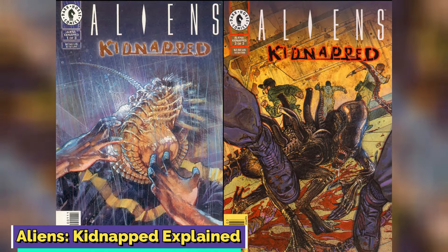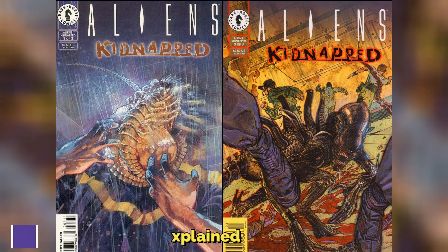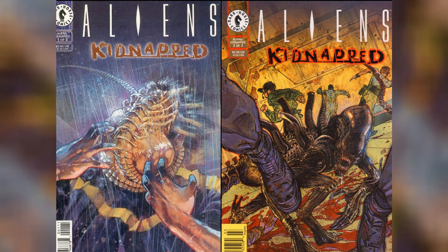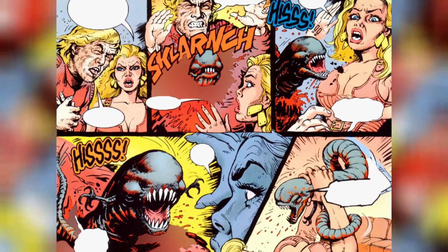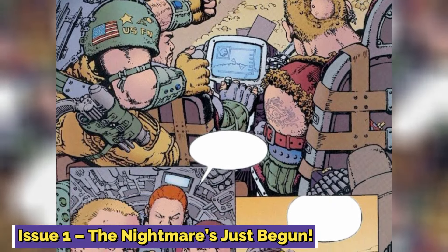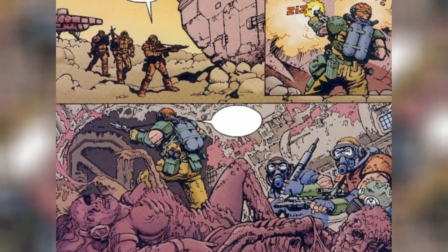For a better understanding of the Goreburster, we'll be taking a look at Aliens Kidnapped, a three-issue limited comic book series written by Jim Woodring and Justin Green, and illustrated by Francisco Solano Lopez. Our primary focus will be on the Goreburster and the events surrounding it. Issue 1: The Nightmare's Just Begun. The first chapter begins with smugglers Andy, Jer, and Eric having infiltrated a crashed starship on a distant remote planet, which appeared to have been overrun by a xenomorph outbreak.